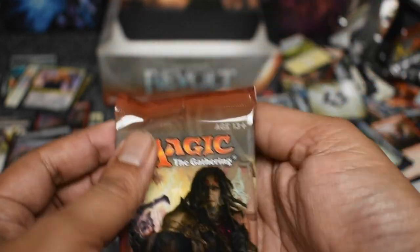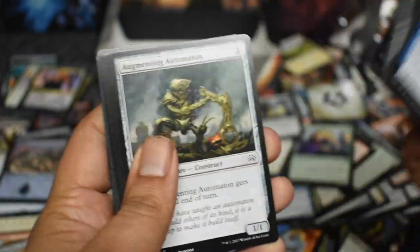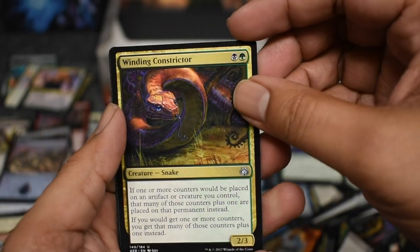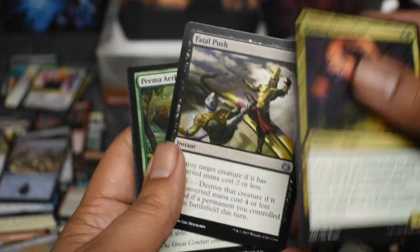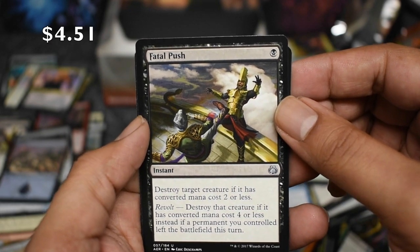Good cards are off to the side — this is all the commons. Sorry if that drives you crazy. Next time I'll have my wife help me out and get this sorted out. I have kind of a small space to work with. Third Fatal Push — there you go! Awesome — third Fatal Push!